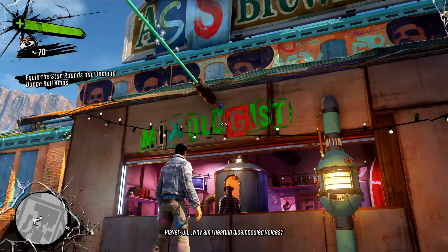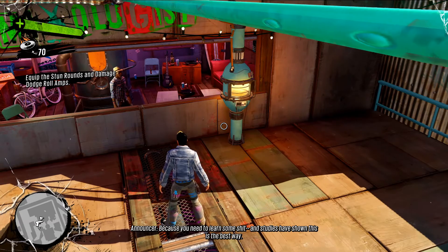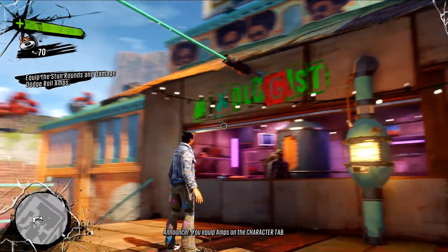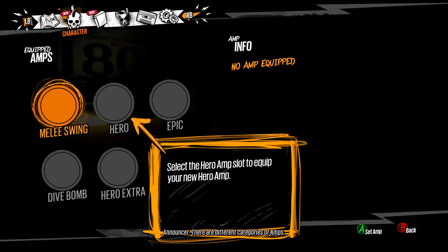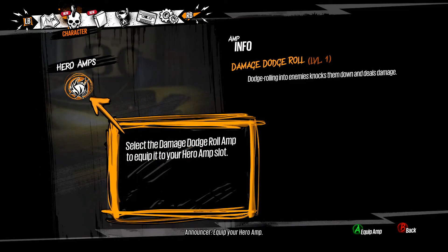Why am I hearing disembodied voices? Because you need to learn some shit — and studies have shown this is the best way. You equip amps on the character tab. There are different categories of amps. Select the hero amp slot to equip your new hero amp.